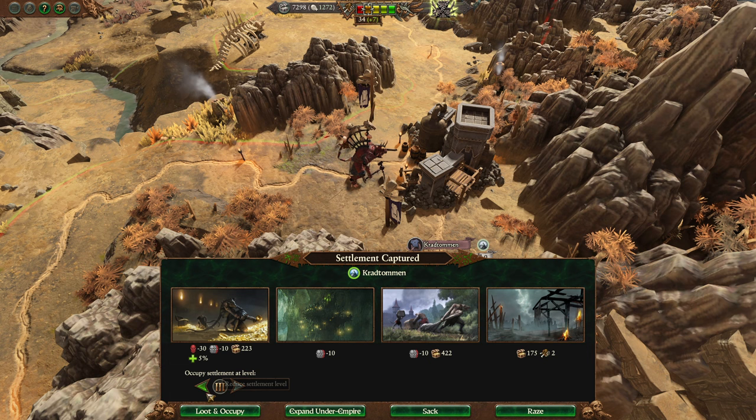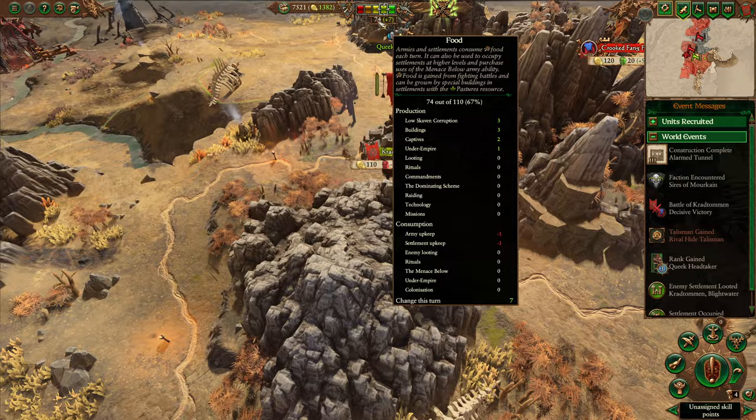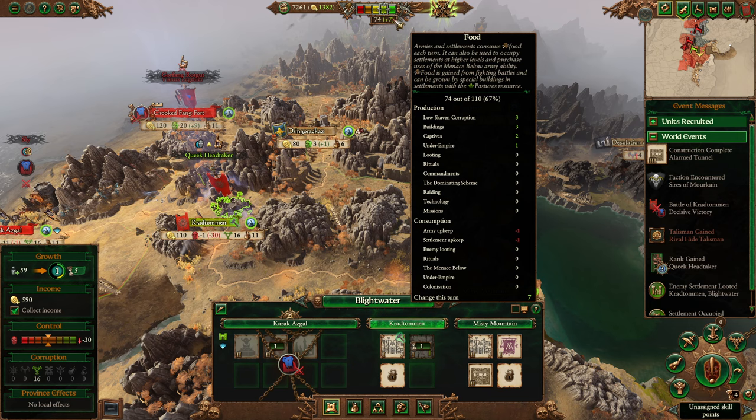The Skaven actually have a decent growth rate as long as you're in positive food. For a lot of settlements you're going to want to occupy at level one, but once you get into your larger capital settlements you can colonize them at an extremely high level — almost max level — so long as you have the food. Every settlement you take provides additional food supply capacity, which allows you to store more food, so it's a little bit harder to drop to lower levels as the game goes on.